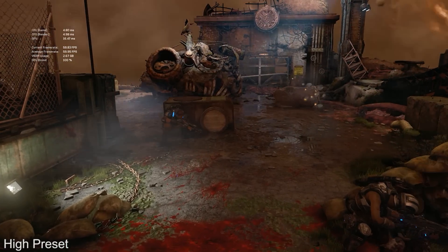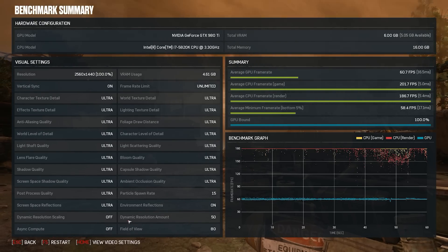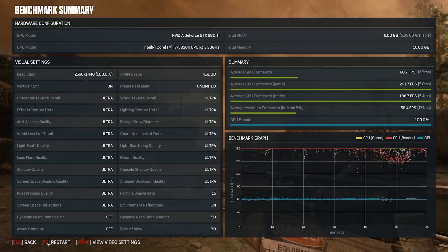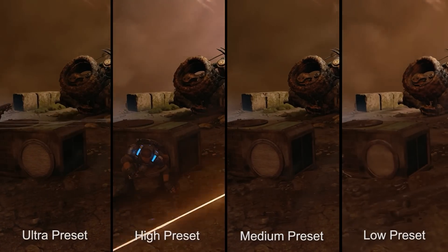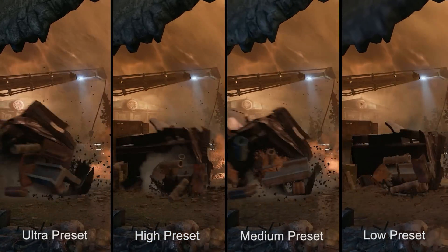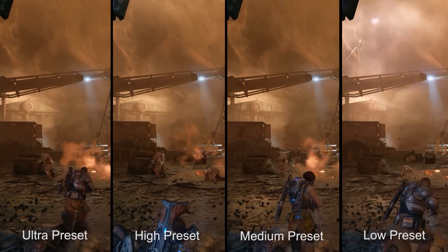What we didn't expect, however, is this excellent post-benchmark screen that gives you a real idea of where your system is bottlenecking — it's a nice touch which actually makes the benchmark portion of the game addictive in its own right. We went ahead and ran the benchmark using all four of the available presets to give you a better idea of how it looks in those different modes: ultra, high, medium, and low.